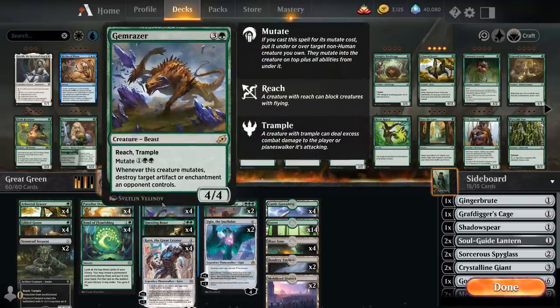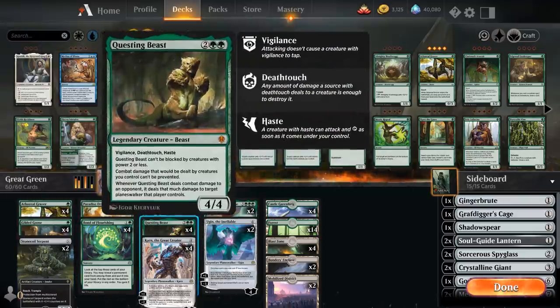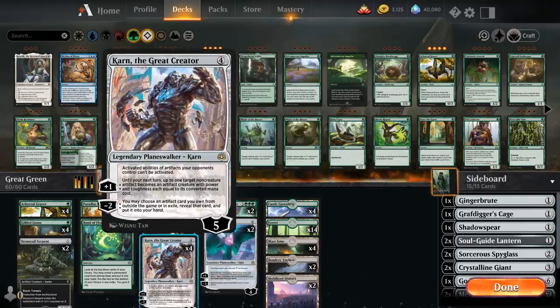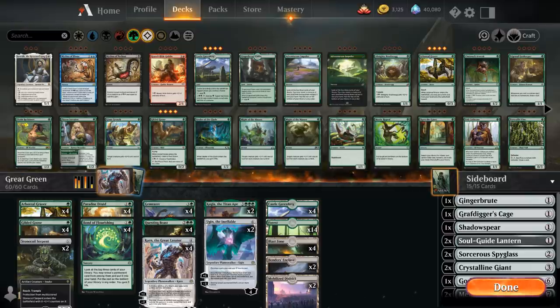Then there's the Gemraiser which we can mutate for three mana, and we've got 12 cheap mutate targets to put it onto. Then four Questing Beast to take out opposing Planeswalkers, and four Karn the Great Creator with a nice selection of artifacts to search up out of the sideboard.